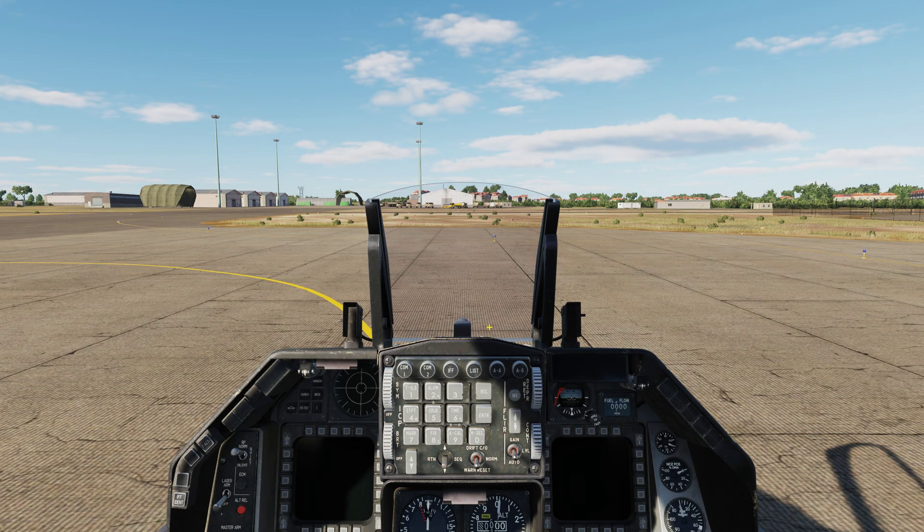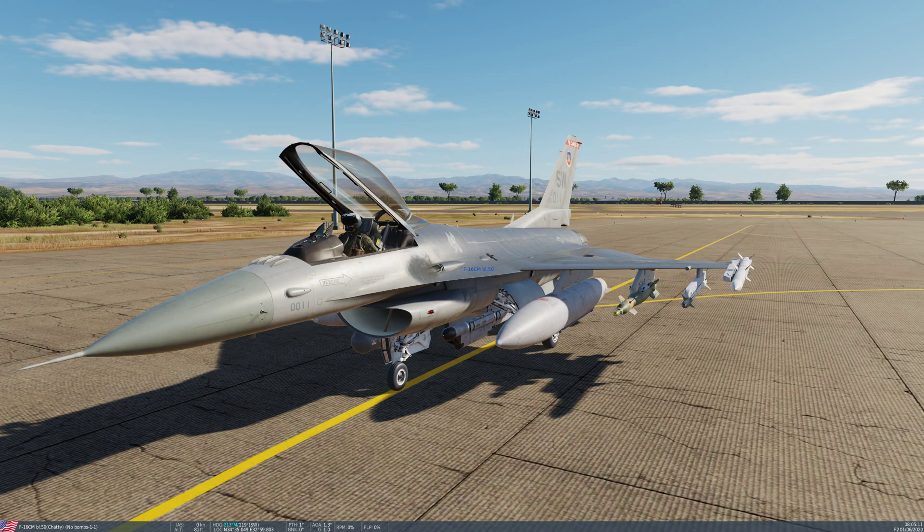And then we're good to go and you can do your normal start up and off you go. This also works if you've picked a hot start and also if you've picked a start on the runway. But if you're in there, obviously you can't change that code once the codes are set, once the fusing options are set. Hopefully that's been some help. If you have any comments or questions, write down below and I'll get back to you as soon as I can. Until then, happy hunting and stay safe!